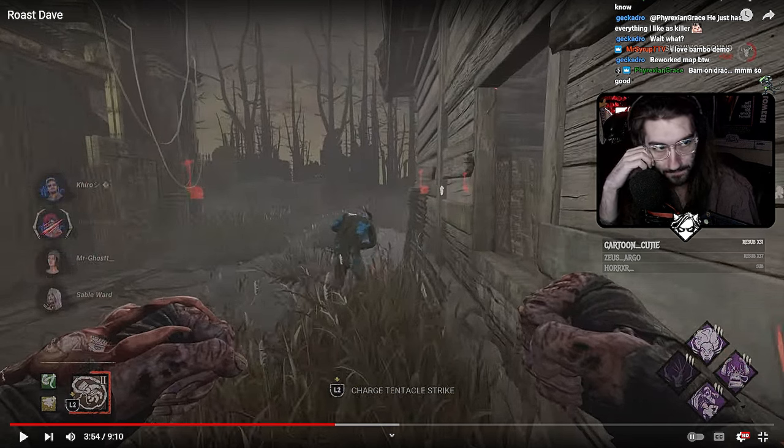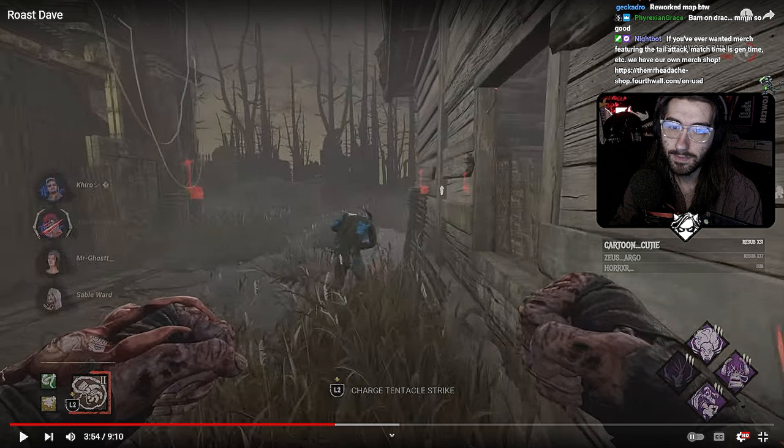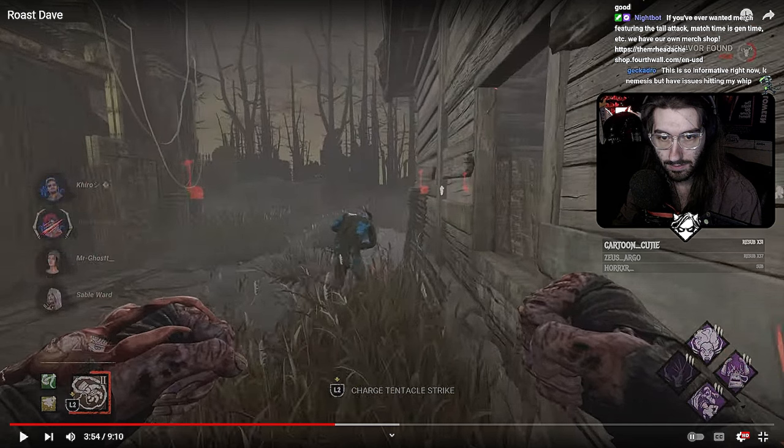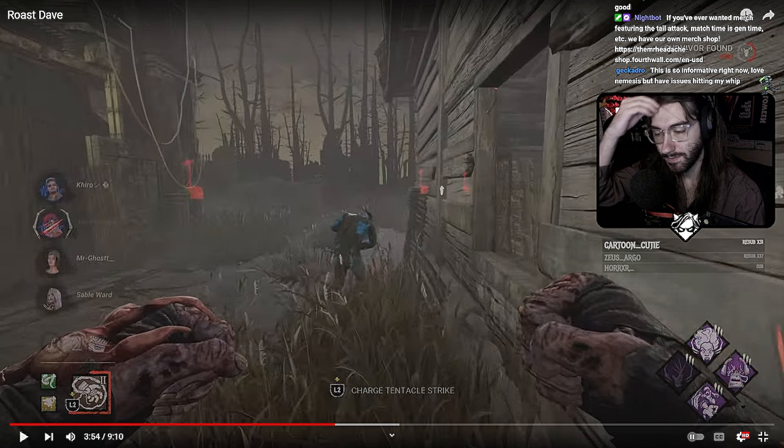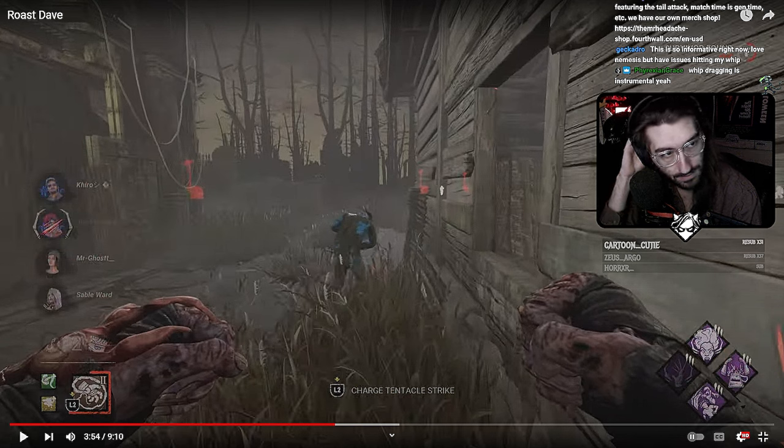The whip drag — I love saying this — the whip drag is your bread and butter tool. This is the one thing you need to know how to do, because this is one of the situations where you physically cannot miss once you know the technique. You basically take your whip and move in the direction you want it to move, because the hitbox lingers. It's like Xenomorph strafe, but better.